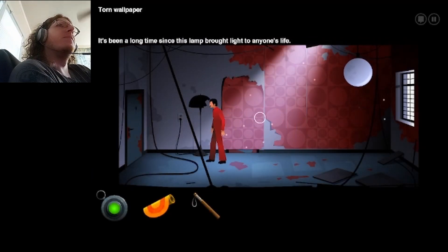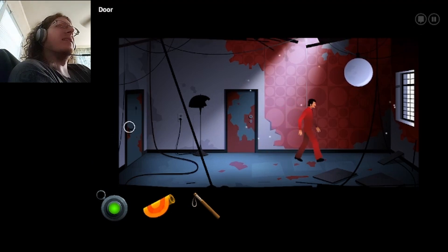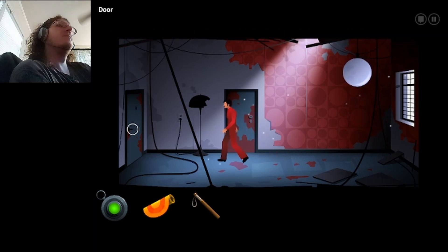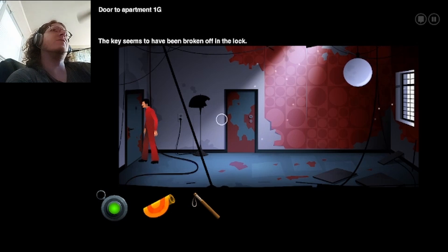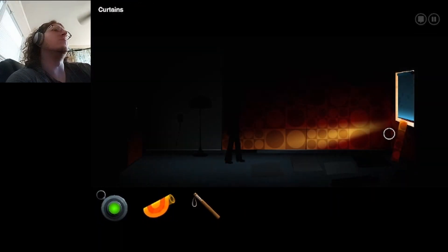Lamp. It's been a long time since this lamp brought light to anyone's life. Torn wallpaper — oh, hello. That actually is very lazy renovation. How much of a view? Just more apartment buildings. It's a wonder they get light in here at all. Key seems to have broken off in the lock. Door to apartment 1G — can I get in here? Crud, the handle's missing. To the present then.